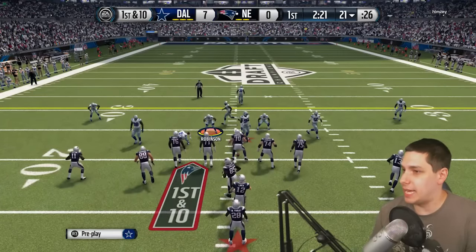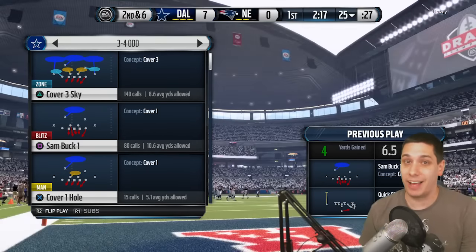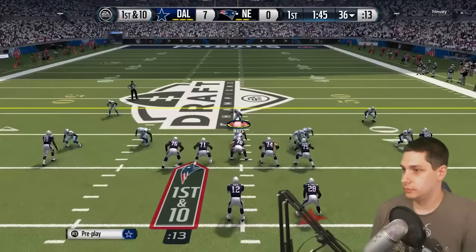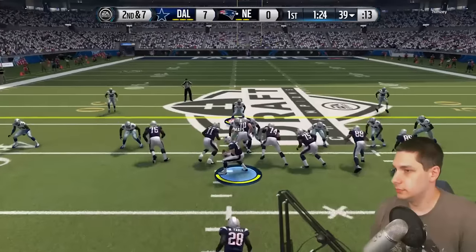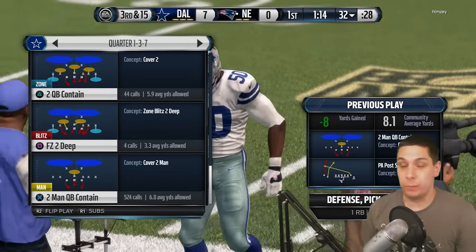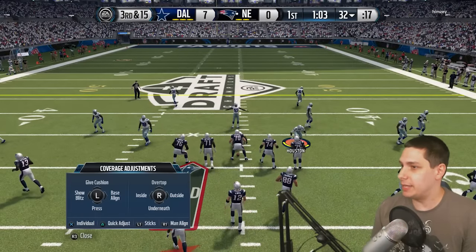First and 10, my opponent on offense now, and I have to try and keep guys over the top so I don't get beat deep — that's one thing I'm super concerned about. He's got Marshall Falk at running back too, so he can do some damage on the ground. Short pass — he got me, good play. Good tackle. Justin Houston in a QB spy — I thought for sure he'd try and scramble out, and he did. We were able to make the play, so very nice there.